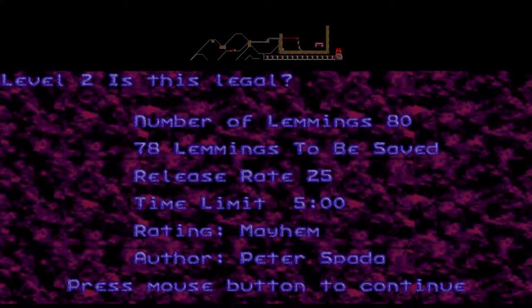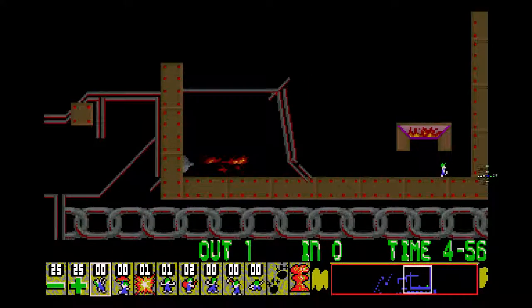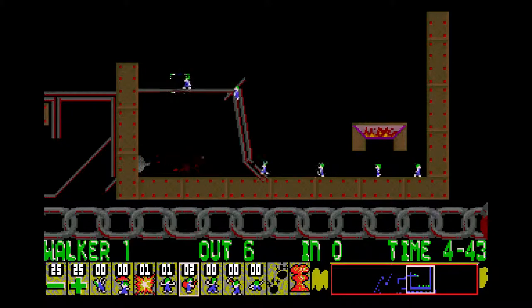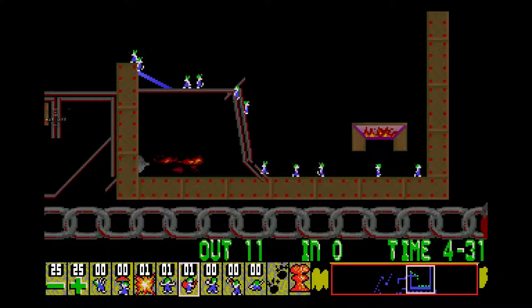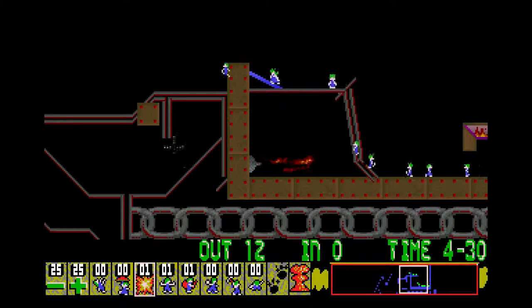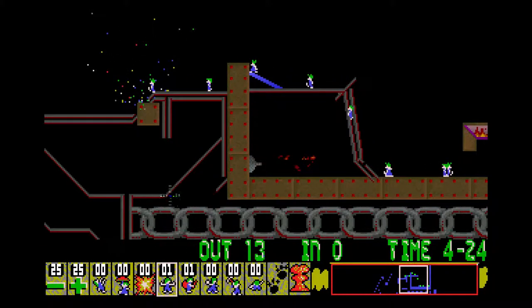I can never really remember exactly how to do it. We're allowed to lose two lemmings here. Obviously we're going to need to build up to this, preferably without missing. Now what to do beyond that — let's see if we bomb right at the edge here. No, that's not going to work.